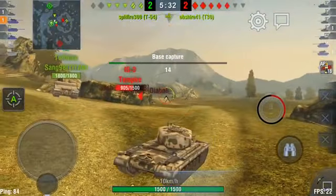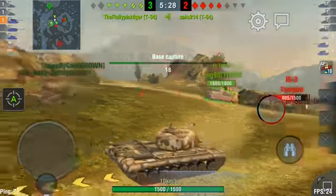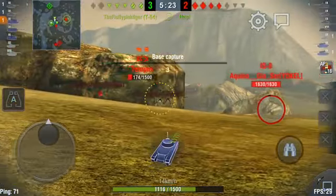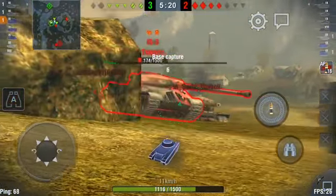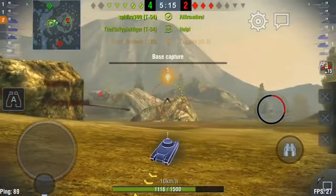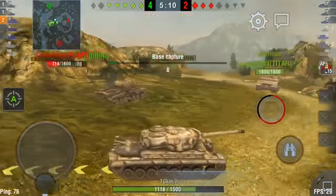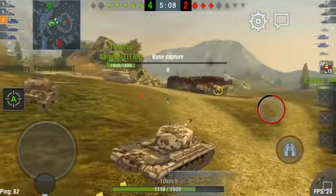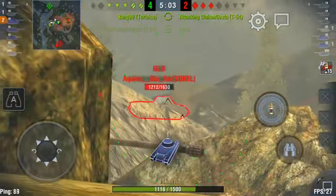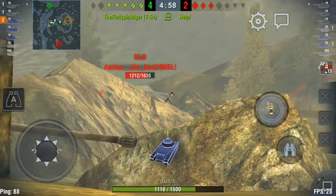So with their heavy gun out of the match, now it just comes down to holding this area and perhaps getting the hill. I don't think we're going to hold onto that much longer though. Okay, so that IS-8 is going to be wanting to take me out, so I'm going to try to get hulled down again. I'm not going to get too aggressive, because this tank — remember — its profile is very big, and we have this IS-8.